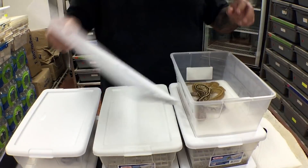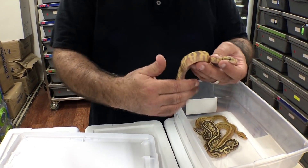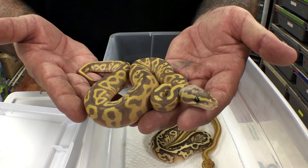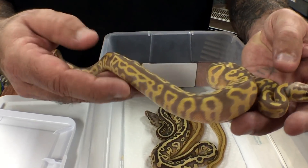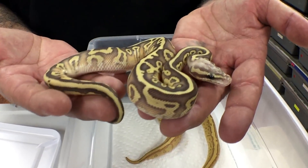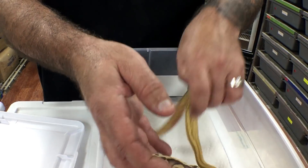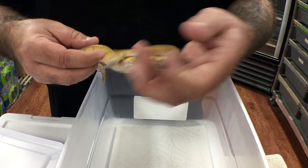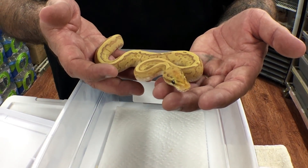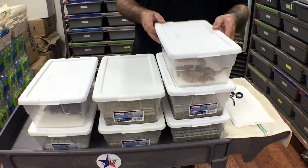The next clutch was a banana pastel pinstripe to a lesser leopard. The first one here is a banana pastel leopard — this thing has really got some beautiful oranges in it and is really nice. The second one is a leopard lesser pastel banana with a really bright head, turned out really nice. And the last one is a banana lesser pinstripe. This one will probably be available; the leopards we're keeping.